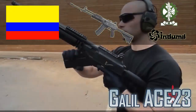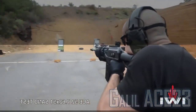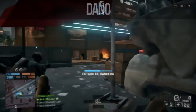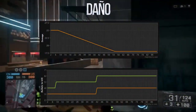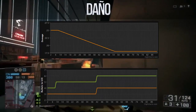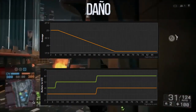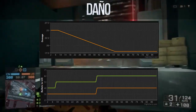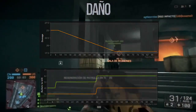Ya hemos visto los principales datos reales sobre la Galil Ace y ahora pasemos a analizar una de sus variantes, la Ace-23, en el juego. La Ace-23 tiene un daño máximo de 25 puntos a cortas y a partir de los 8 metros su daño desciende hasta los 18 puntos a partir de los 55 metros. En resumen, la Ace-23 mata de 4 balas a cortas, 5 a medias y 6 a largas. En el modo fanático matará de 3 a medias cortas y 4 a largas.